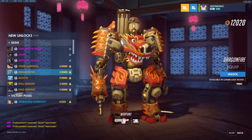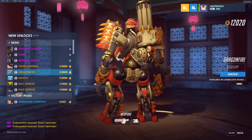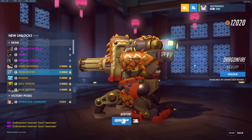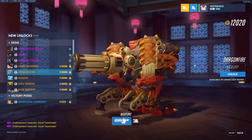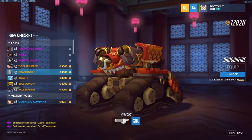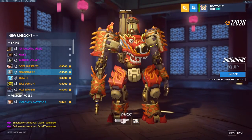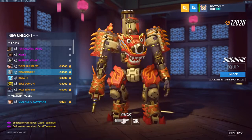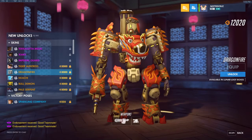Dragonfire Bastion. Is Ganymede a Phoenix? This is a pretty cool one. I like this one a lot. Here he is in turret form — very cool, the dragon fires on the back. And then tank mode — dragon head is once again in the back. Very nice looking Bastion skin. It's pretty good, it's not one of my favorites, but I don't think it's bad by any means. The Ganymede looks pretty cool though — I think it's a Phoenix. That's pretty cool.